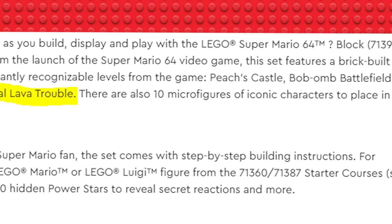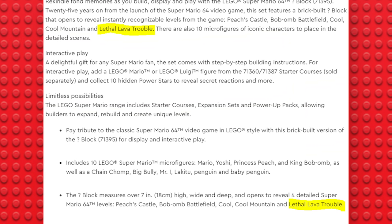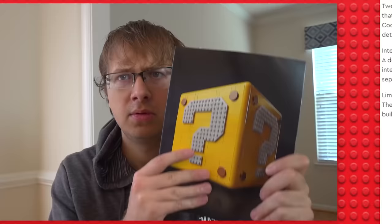I love the website's description: Peach's Castle, Bob-Own Battlefield, Cool Cool Mountain, and Lethal Lava Trouble — not land, it's trouble now. The same mistake is found further down the page too. Oh come on!